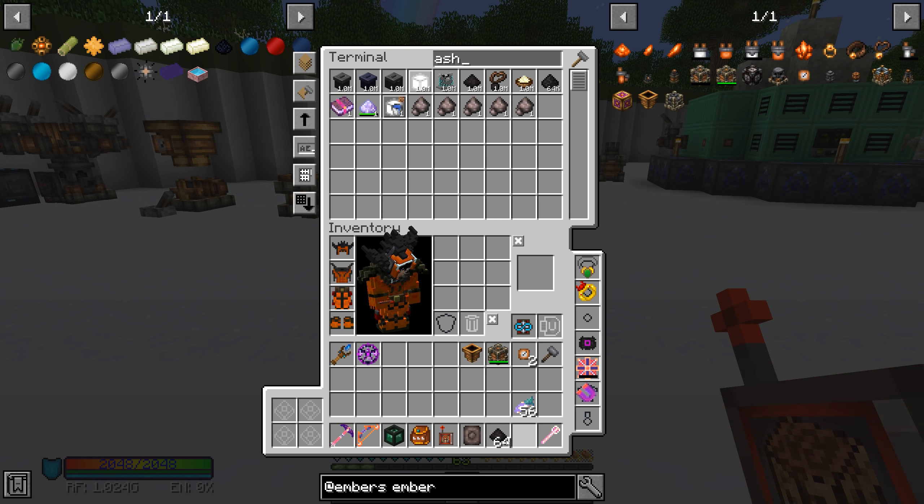It looks like I got one more back — I have 64 again. Do you always get one back when you break these? I got two that time. So we need a way to plant, bone meal, and then harvest. Does it always grow to the same height? It grows taller. We could detect a block update at a certain level — it seems like it always grows to at least that level. When something updates next to here we do a redstone signal to break the bottom block, which pops off all of them, then replant and re-bone meal and repeat.